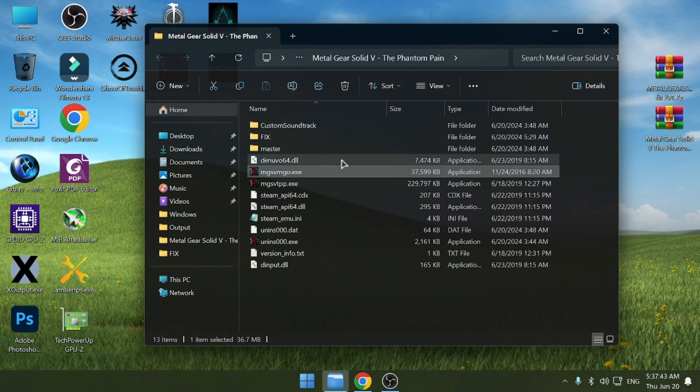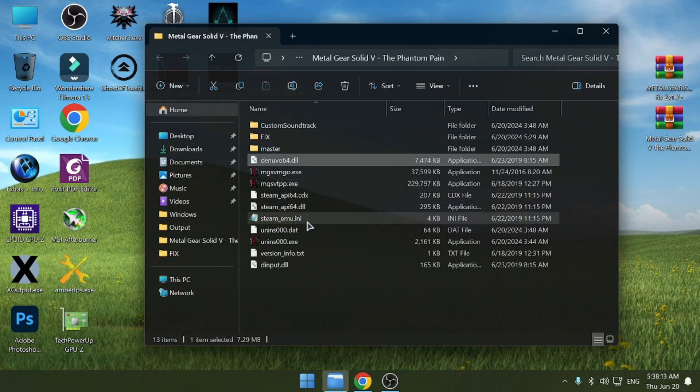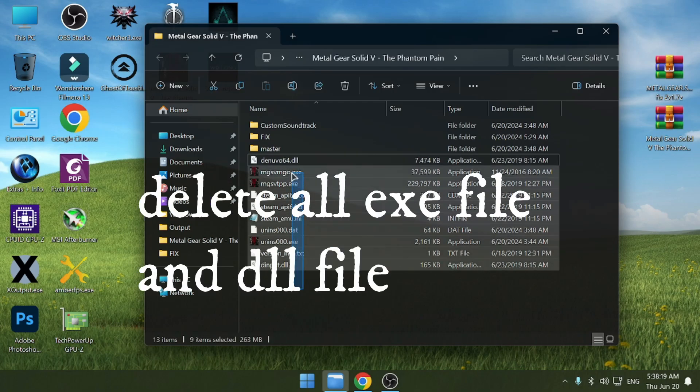For the second solution: if you have FitGirl Repack, don't delete the steam_api64.dll file. If you have Dodi Repack, you can delete or leave this file. I'm not sure which version this is — it's not Dodi Repack. I have the original crack, so delete all the EXE files and the one DLL file — delete all those files.